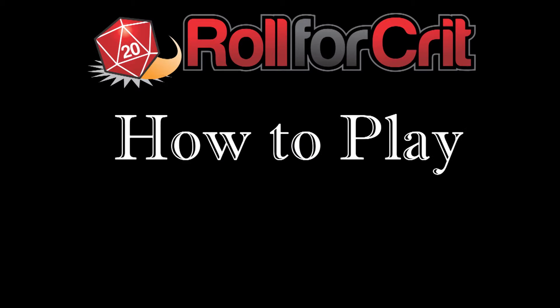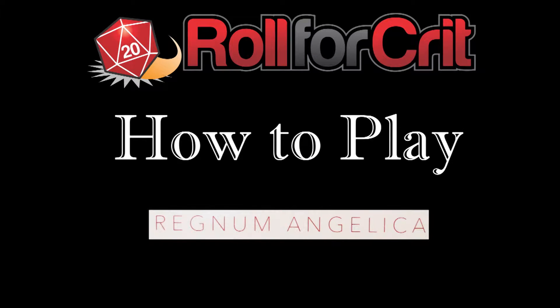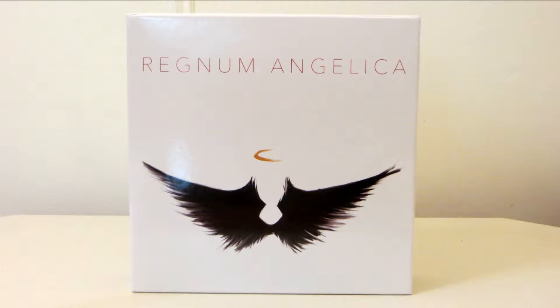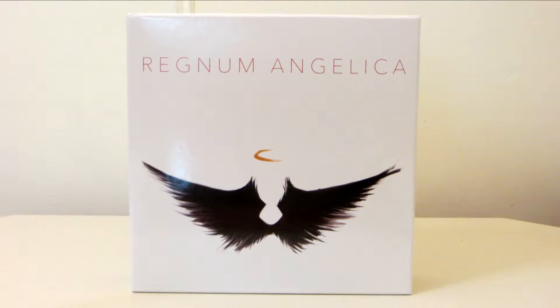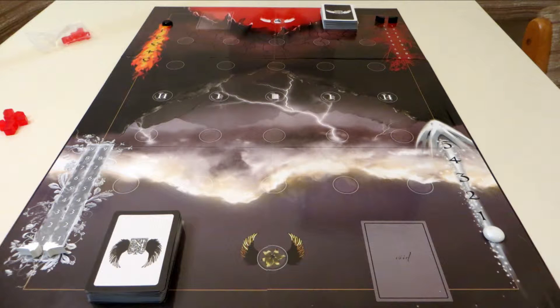Roll4Crit.com presents 'How to Play Regnum Angelica' in five minutes or less — or more. Regnum Angelica is the epic game of heaven and hell, angels and demons, The Da Vinci Code. Designed by Casey Willett and Aaron Young and published by Black Locust Games, Regnum Angelica is a game for two players in which each player chooses a side: good or evil.